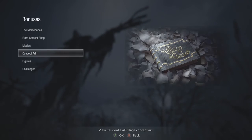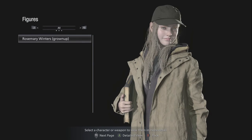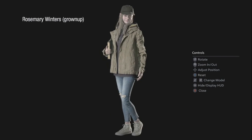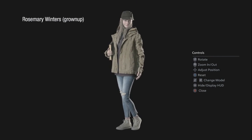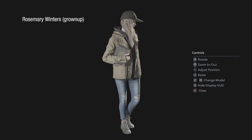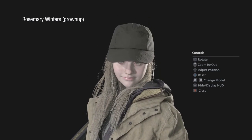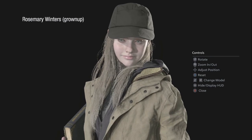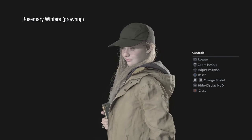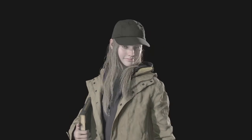I want to collect them all someday. Let me do a detail view — very nice, rotate. Just position there — come in. Grown-up Rose — I guess you could say grown up, haha. We can hide the menu. We get to see what she looks like — we never get to see what Ethan looks like though.